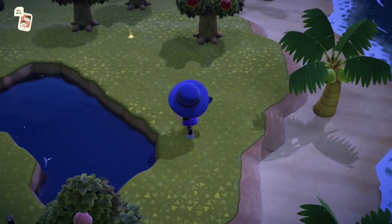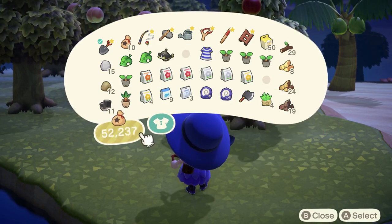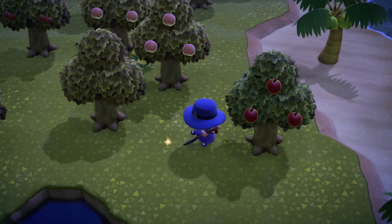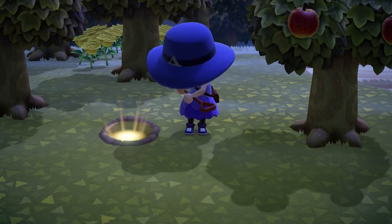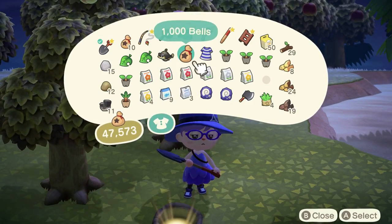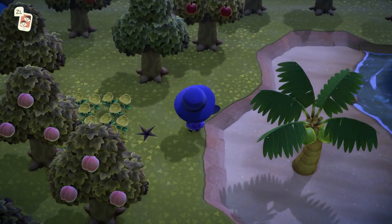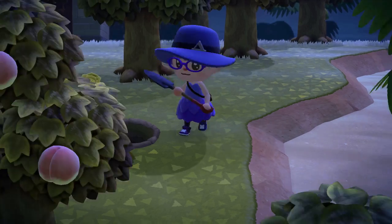There's a sparkle spot in the ground so we're going to grab some bells — and dig in the wrong spot. Anyway, there's a sparkle spot in town every day. You want to bury 10,000 bells in the hole because then it grows into a money tree and gives you 30,000 bells — it grows three bags of bells that are the same as the one you buried. So it's just a good way to get some money.